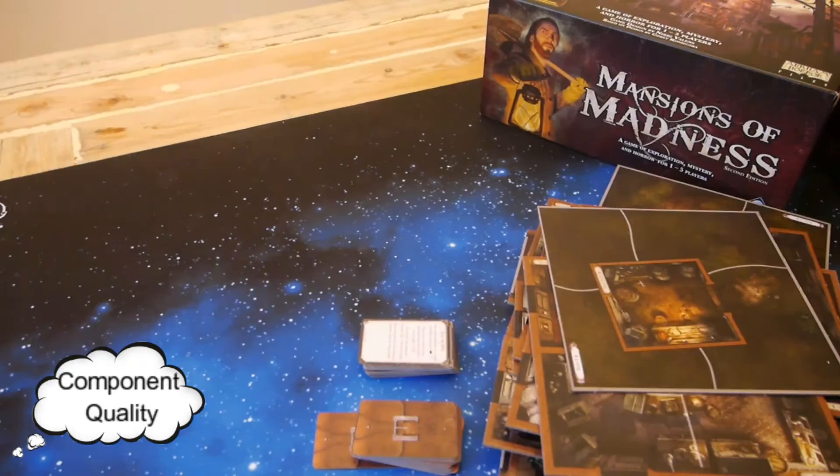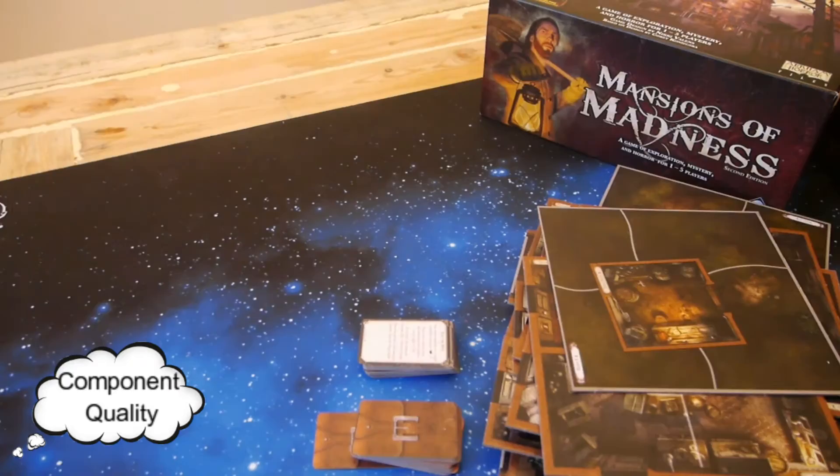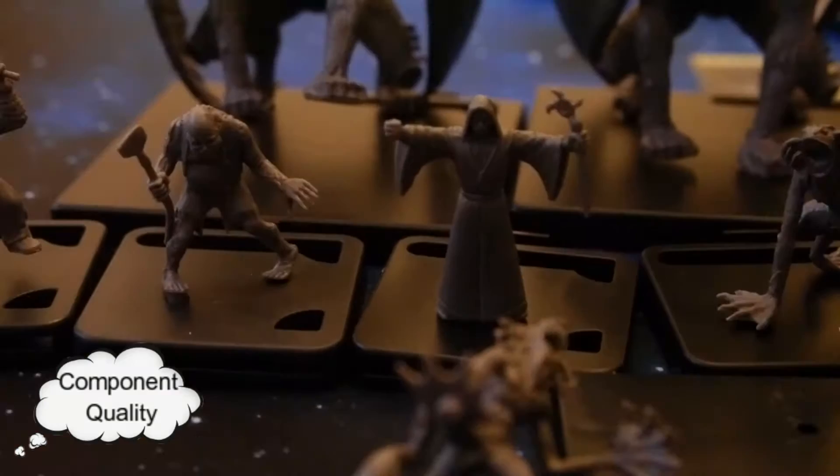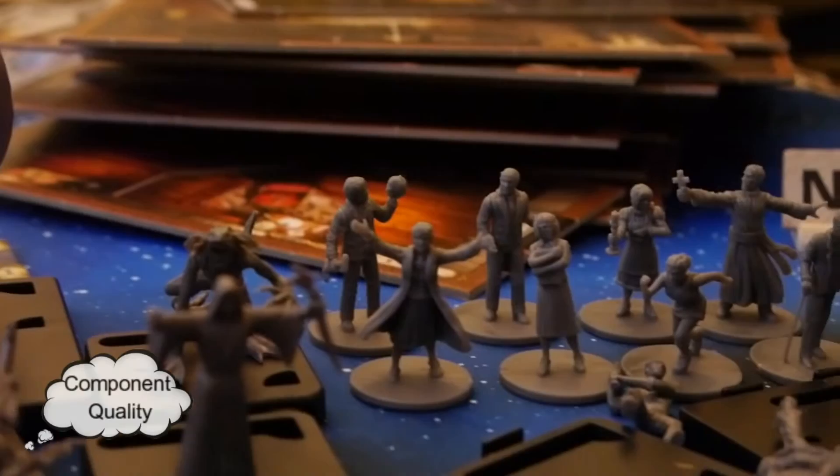However, there were a couple things that made it lose points. The monster tiles that fit into the bases are sometimes hard to put in and take out. This could lead to damaging the tiles and is generally just difficult to do. Another issue is that the monsters don't always fit onto the bases properly — it might be better to keep them glued in, but sometimes you need to swap the bases around since there may not be enough for however many monsters you need.